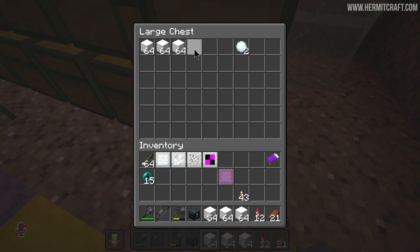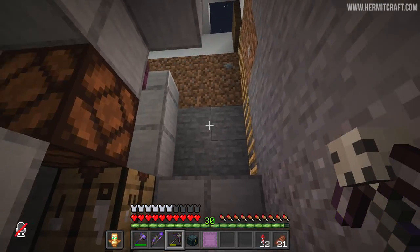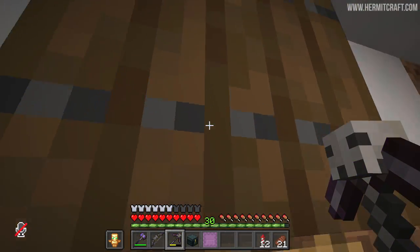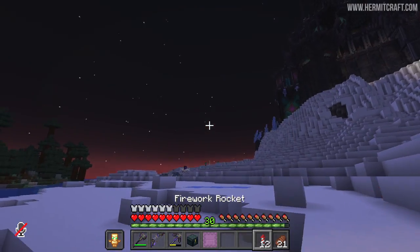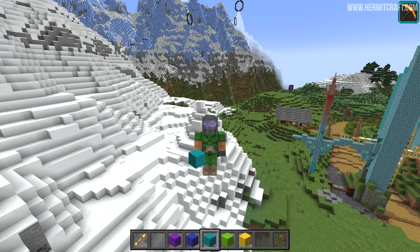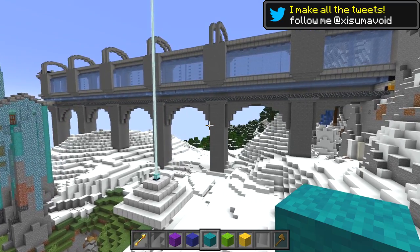I only used this for a few minutes and look how many snow blocks we've crafted up here — this is great. But as you can imagine, I probably don't want to travel all the way out here every time I want some snow, so I'm probably going to build that contraption again in my base at some point. But now, my friends, it's time to get to the building around our ice farm.